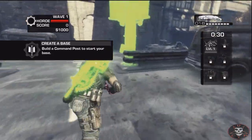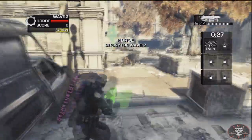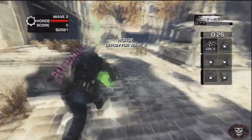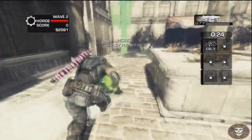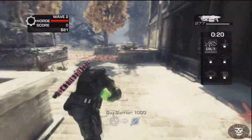So basically, just go and build a command post, then play through a wave so you can get enough money to buy another command post — you require two. I already played round two and skipped the earlier part I was doing.